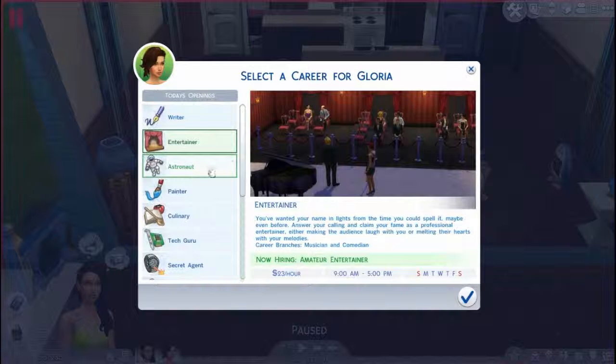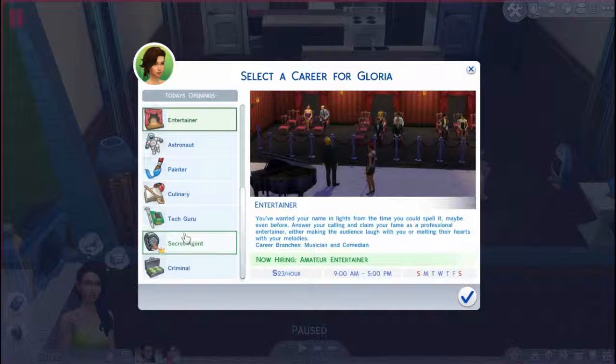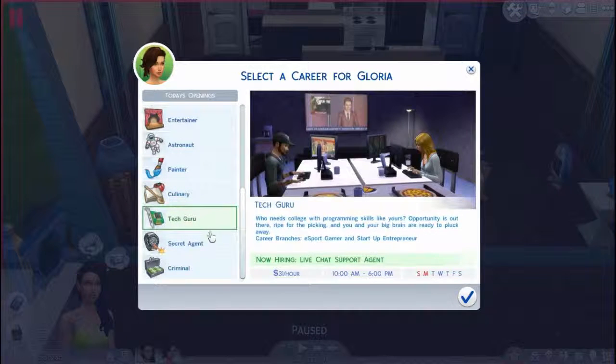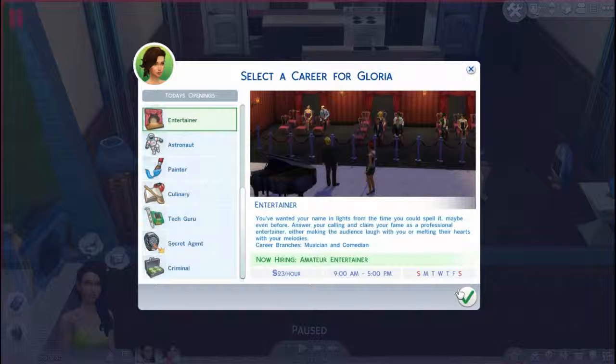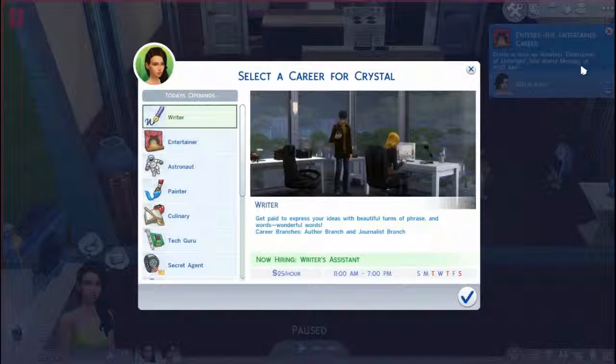So we have writer, entertainer, astronaut, painter, culinary, tech guru — which I think is really cool — and secret agent and criminal. And I do want to do the astronaut one but I don't know how. I think she will not have Saturday and Sunday off. Awesome. So Gloria is now a mature entertainer. She starts Monday at 9 a.m.